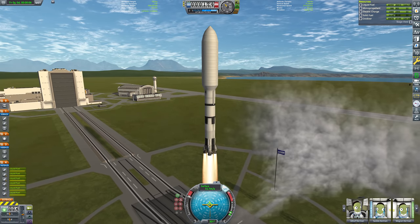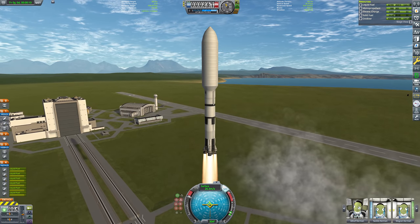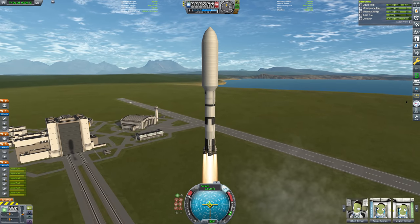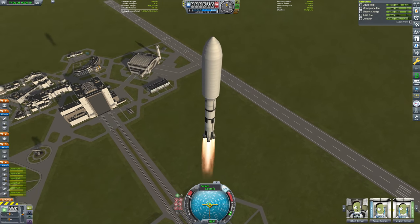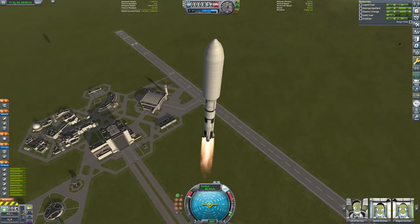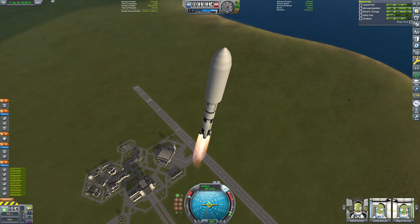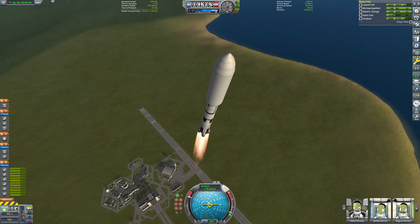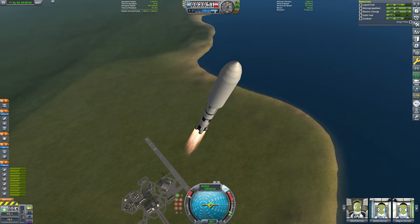I've departed from the tracking station and begun to launch the rocket, which is nothing special — just a few of the big Making History fuel tanks slapped together with six F1 Mastodon engines on the bottom of the stack, a Rhino second stage, and the upper stage is that cluster of eight nuclear engines around the base that you've already seen me build.